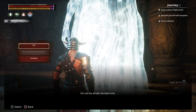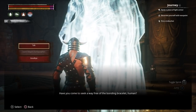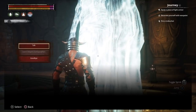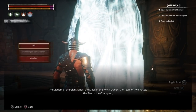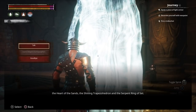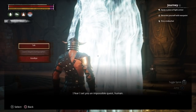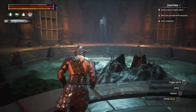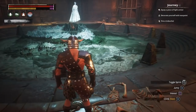The archivist says: "Do not be afraid, bonded one. I was called the archivist. Have you come to seek a way free of the bonding bracelet, human?" There are various items we need to collect to craft a keystone that will then remove the bracelet. We must assemble the items of power: the Diadem of the Giant Kings, the Mask of the Witch Queen, the Tears of Two Races, the Star of the Champion, the Heart of the Sands, the Shining Trapezohedron, and the Serpent Ring of Set. Currently the Serpent Ring of Set is not required to open the bracelet. The awakened staff now acts as a guide in the search for these artifacts, giving a reminder of what each is and where it is located.